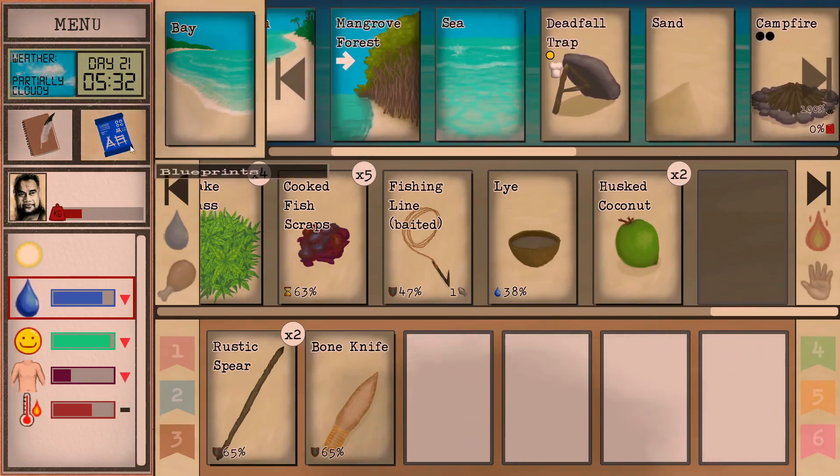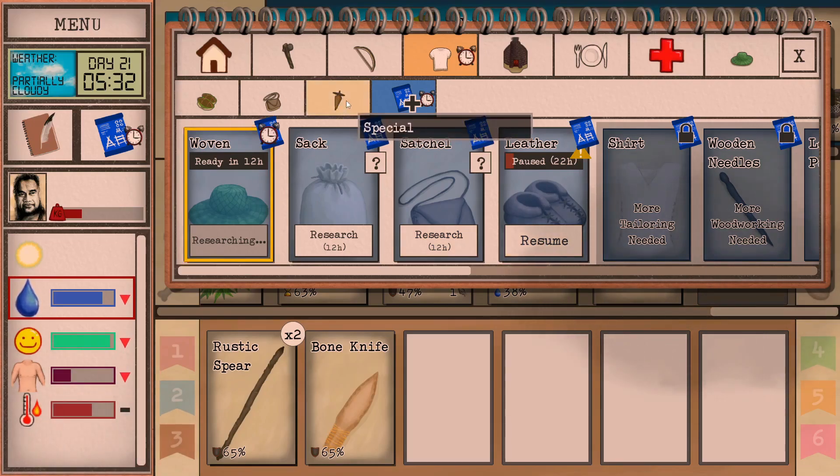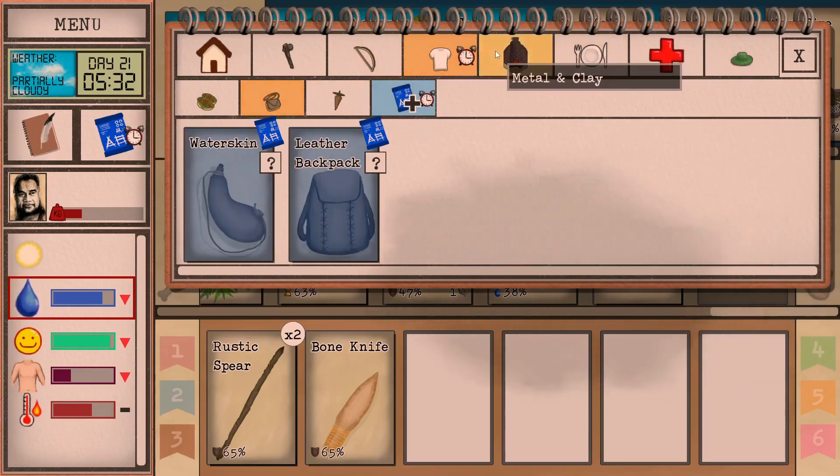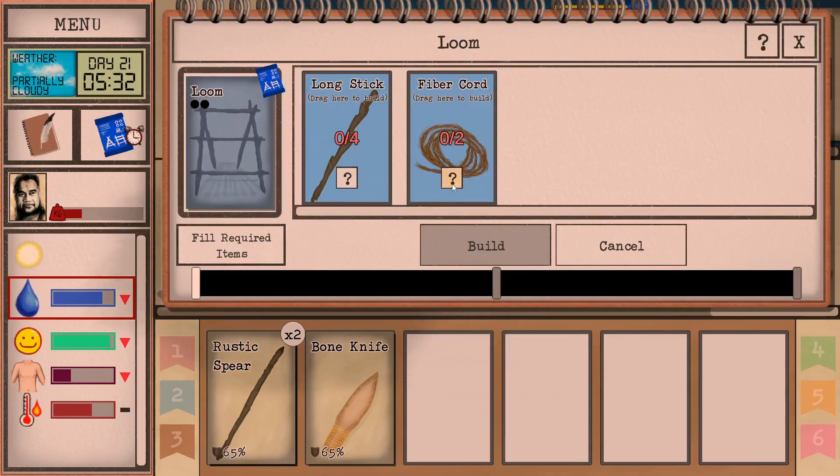A woven hat would probably be really handy. Look at these leather shoes - those would probably be better than the coconut shoes, but we're fine for now. I do want to get this loom built too. Long sticks and fiber cord - that's not bad. It might be a two-parter though, just like the kiln. We should probably do a little bit of preparation before we go. Setting up this loom will help us advance to the next level in our journal.